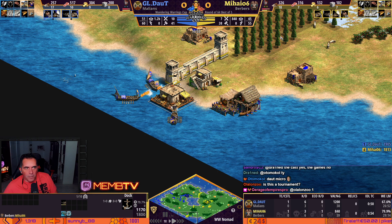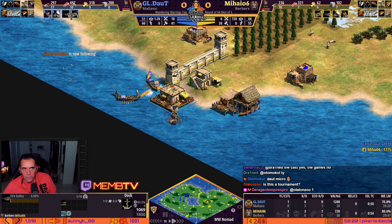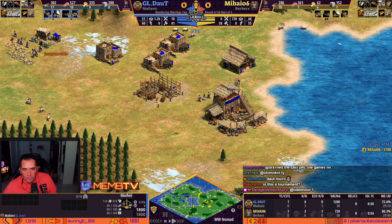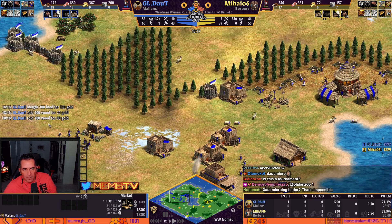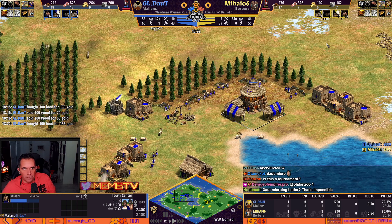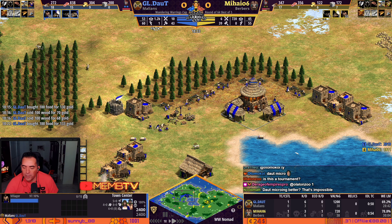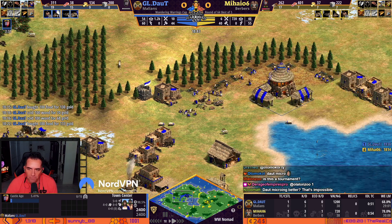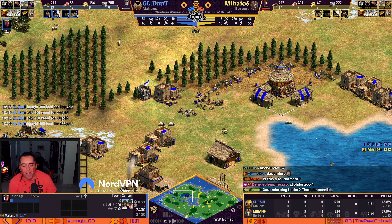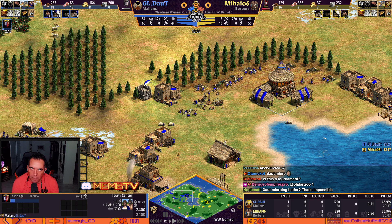Economy: three villagers more. Distribution — 17 on wood, 10 on food, 9 on gold. Blue is about to go up. He's doing the market so he can buy resources and go up. Yeah, he's doing that — balancing his economy. He's going to castle age with a very smooth play. Honestly, even if Mihai is at 2.2k, Daud should be a massive favorite against many players in this kind of map with his nobles and experience.